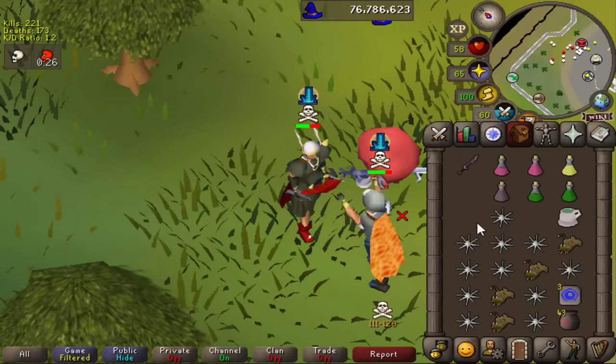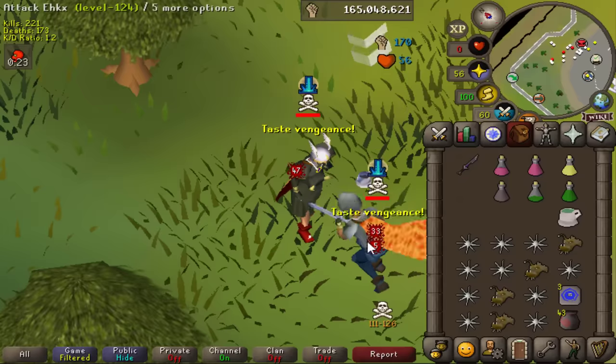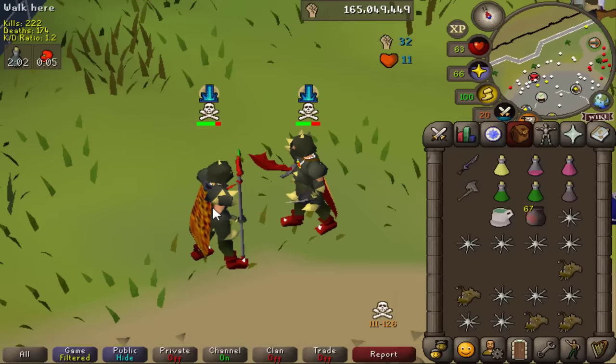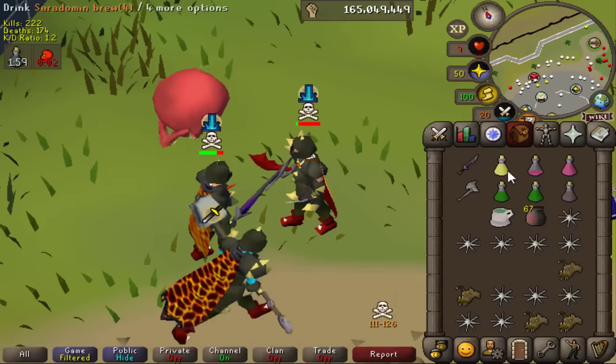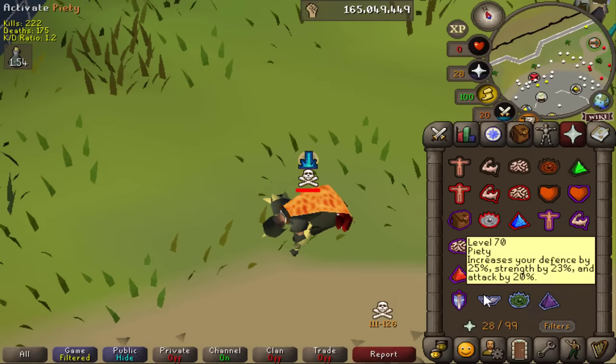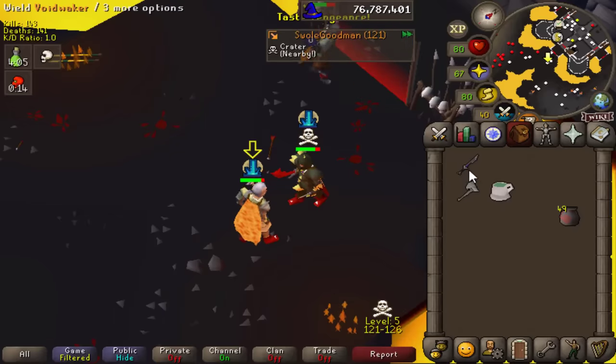We got a different kind of fight here - someone that was just trying to find a fight, I felt bad for him so I got different gear. A little dragon hasta action. I thought it was a spear but it doesn't really matter because I died to the Void Waker. Let's go ahead and try out Bounty Hunter. People here PK with Vestas and Statius and all that good stuff, so I'm not going to come back here.